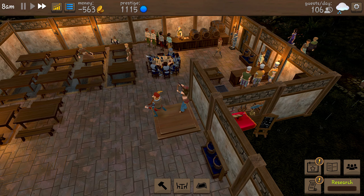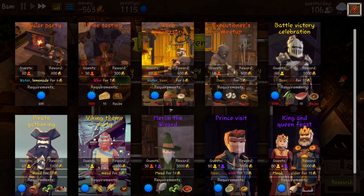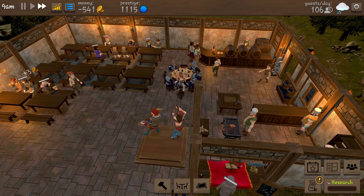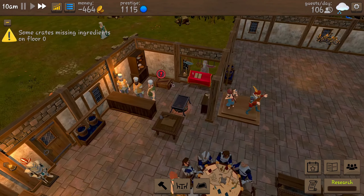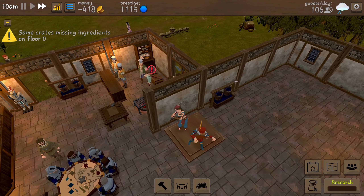It's raining so we're gonna lose a few customers. Our money is minus 563 — that is shocking! We can organize another event. Let's do a regular party because we need this for our research anyway. We've got another quest: buy a basin for the kitchen. And we've run out of something — we need wheat but we need money to buy wheat.